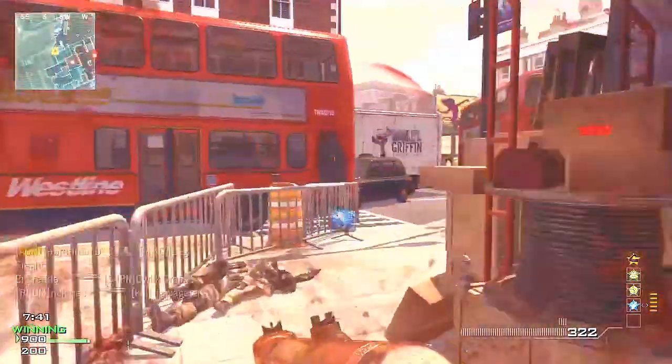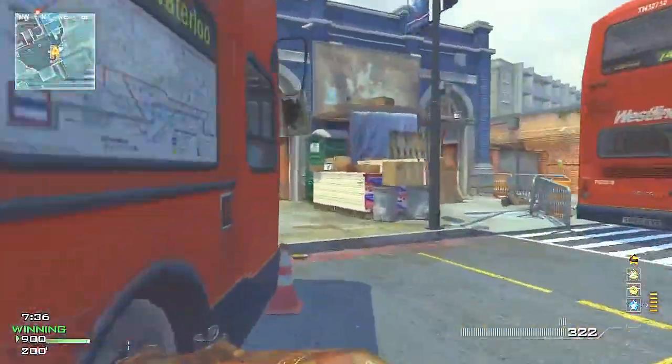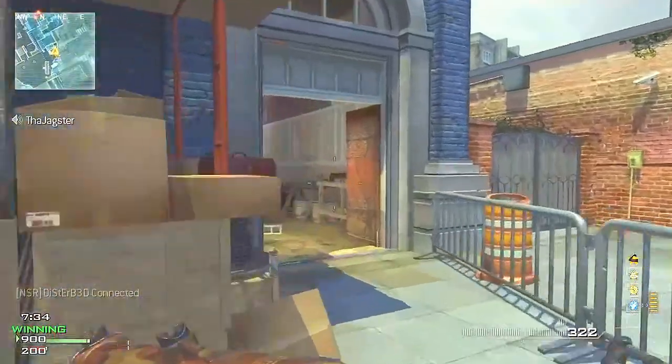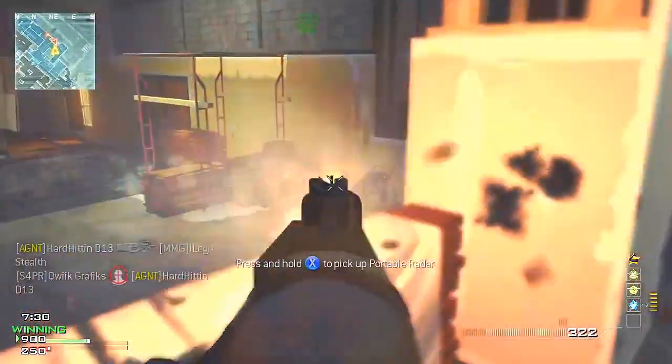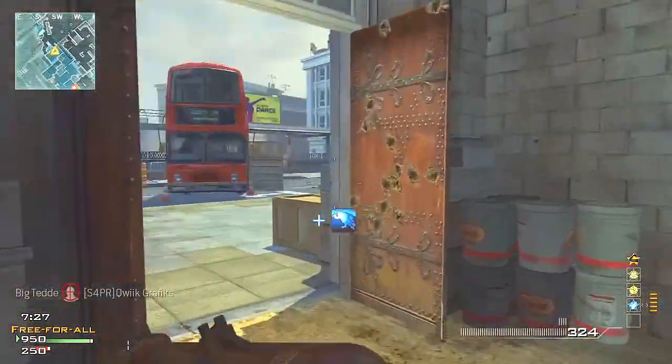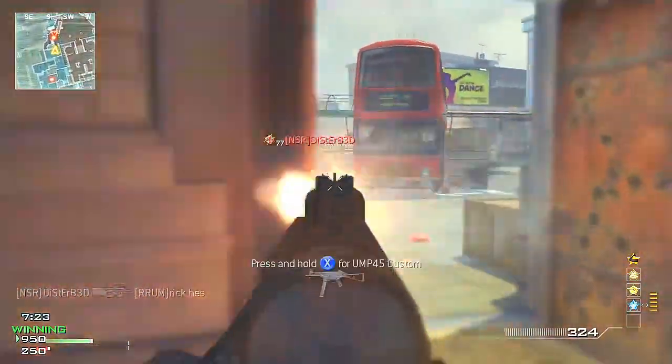In one of my spawn trap montages, at the very end I posted a clip where I got 30 kills in 21 seconds. It was pretty impressive — I was using an M60 with big ammo, I never let go of the trigger, and then I swapped weapons toward the very end and ended up getting 30 kills in 21 seconds, which is really hard to do.